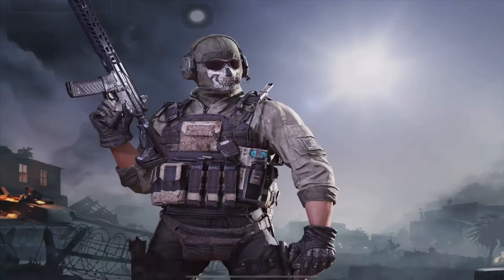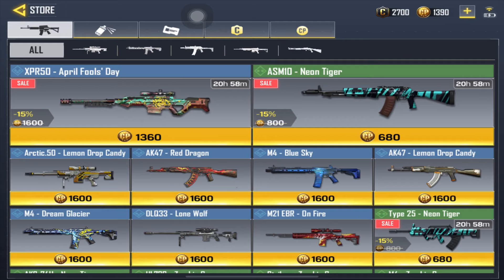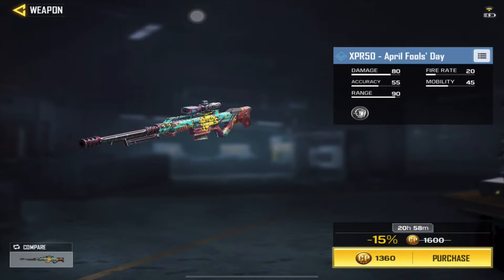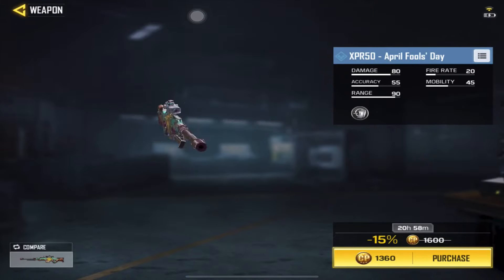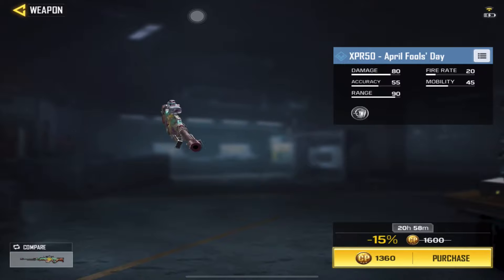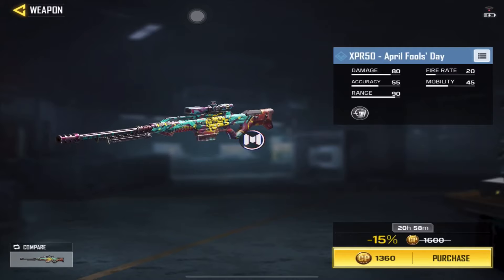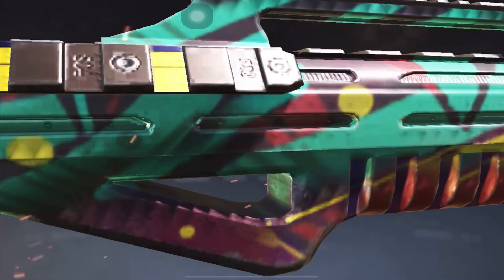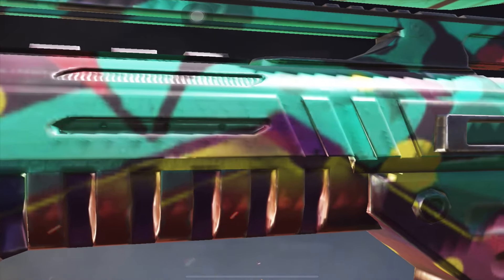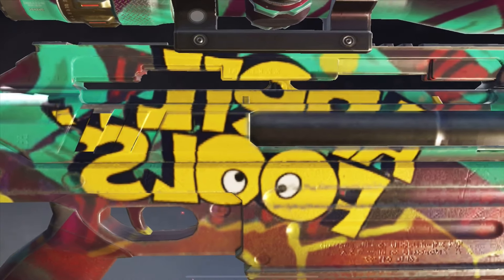Hey guys, HellGemini here bringing you another video. Today we're gonna talk about this sniper, the XPR 50 April's Full camera — beautiful camera. As you can see here, the price is almost 1,400 COD points, but I'm gonna purchase it and see if it's very good.